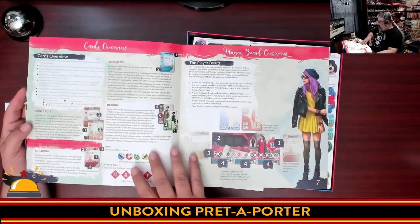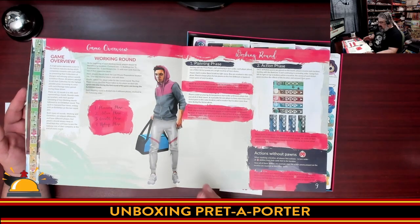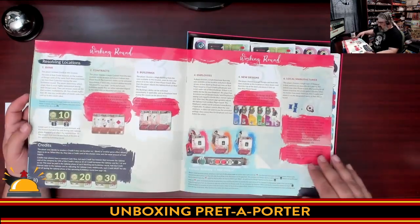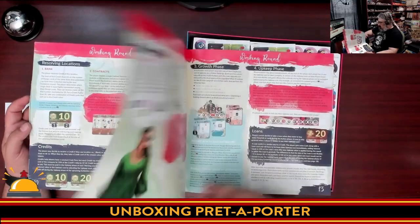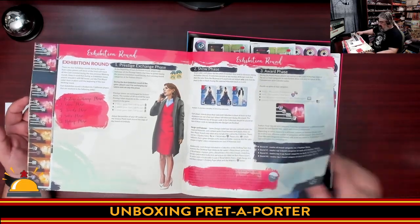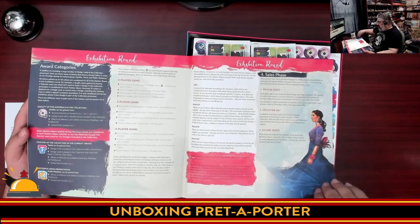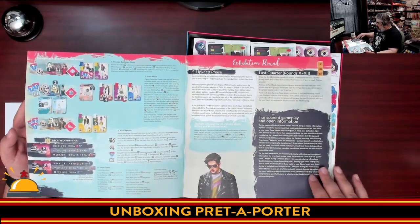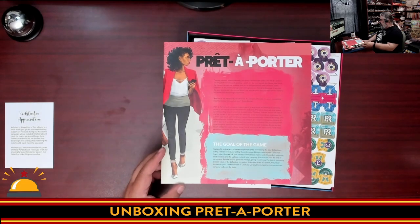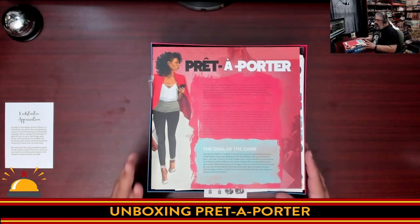Then we've got the overview of the different card types, then the player board overview — great looking layout here. It flows really nicely. There are sections covering actions without pawns, going through the working round — which is obviously the main chunk of the game — and then an exhibit round, which is probably when you earn all your points. Definitely very colorful, and the layout fits the theme of the game very well. Different awards you can win during the exhibition, and an upkeep phase. Full set: 19 pages of rules, so this is not going to be a light one. This is definitely a heavier Euro game — we're looking at a weight of like 3.6.